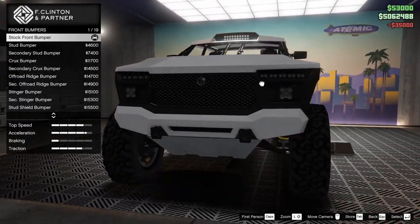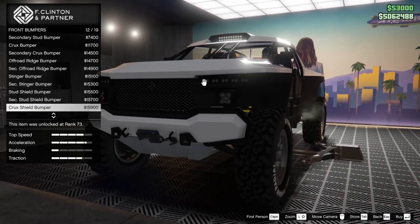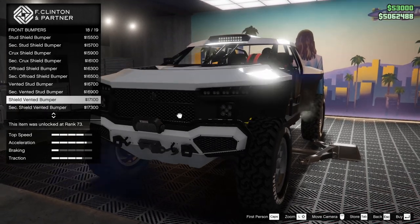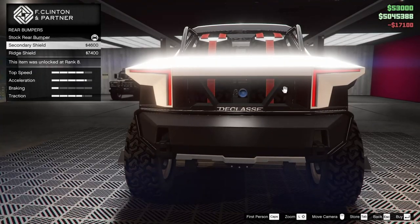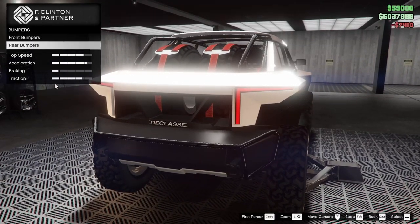For the bumpers, we do have front and rear options for this vehicle. We're going to scroll through them all here and see which ones we actually end up liking. So far there's not much difference between them, but we're going to go for the shield vented bumper because I like the look of that. For the rear bumper, we can add a secondary shield or a ridge shield. Let's go for the ridge — I like that one the best.